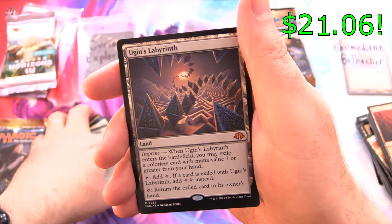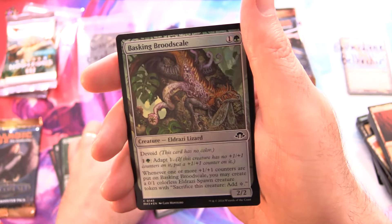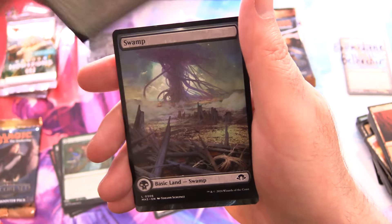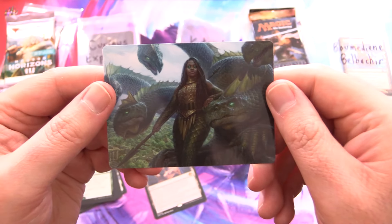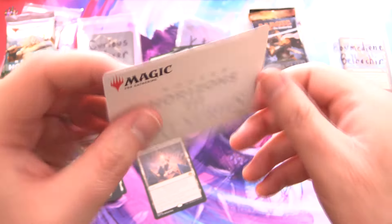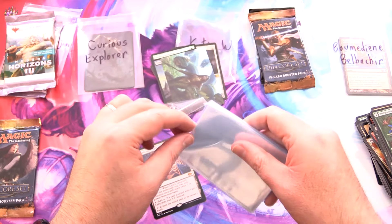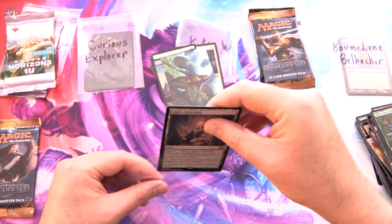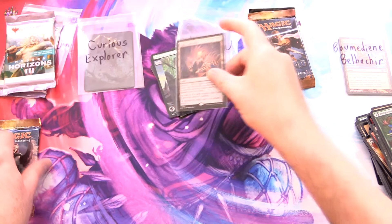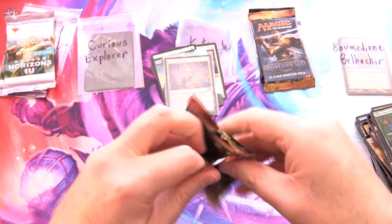Will we get another one? Yes, it's a mythic — Ugin's Labyrinth! We'll sleeve it up. Foil Basking Brood Scale and an Eldrazi Swamp, chucking it in. And an art card — some weird snake-like things — Hydra Trainer, okay that makes sense. Popping a sleeve on your Ugin's Labyrinth, enjoy that one Katie. We still have a Core 2014, let's get into it.